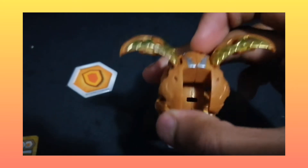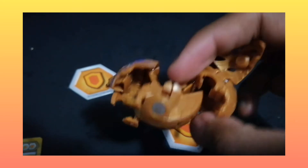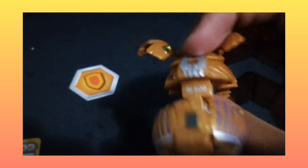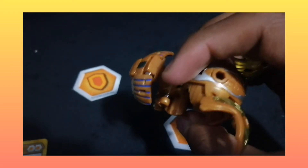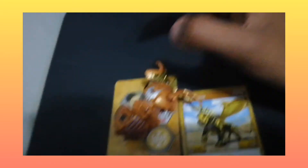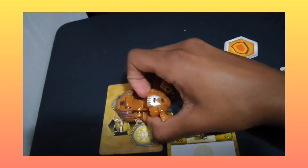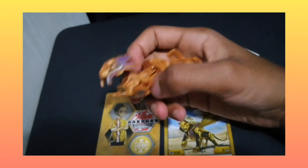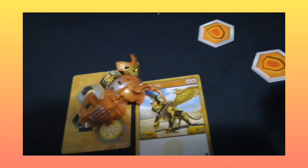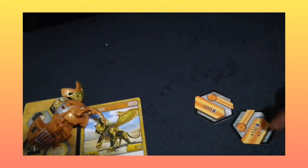Here is Feral in his open form — really well done with the golden accents and the silver. There's his Auralis symbol right there, and he's 500B. That's basically everything with Feral. Really cool Bakugan, and we can even stick him on the gate trainer like that. Awesome!